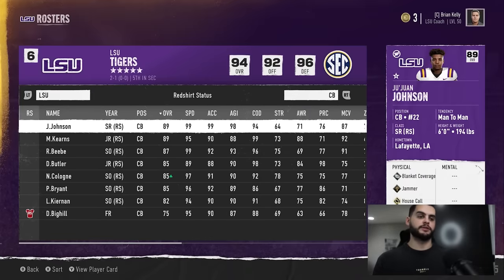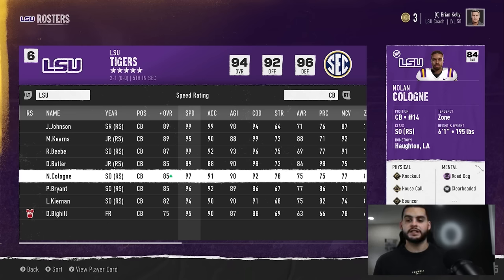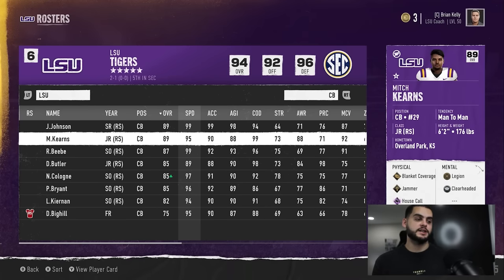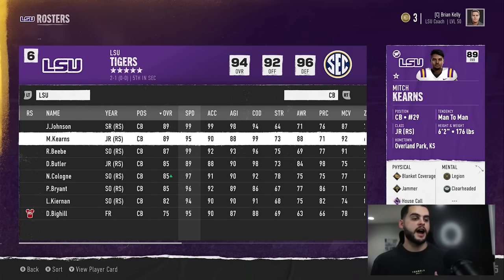Cornerbacks: always start the best ones, let them wait their turn. Nothing's worse — you can have a 99 speed corner who is elite dev and a 79 overall, but if they have bad man coverage or bad zone, they will play like trash. Make sure you get your best guys in there. Unless you have such slow corners that you desperately need speed, make corners wait their turn. You're not usering them — they're just playing on their own. You will get gashed. Start the best ones.